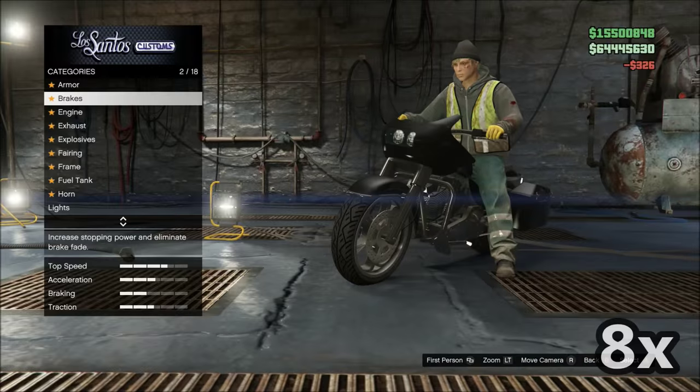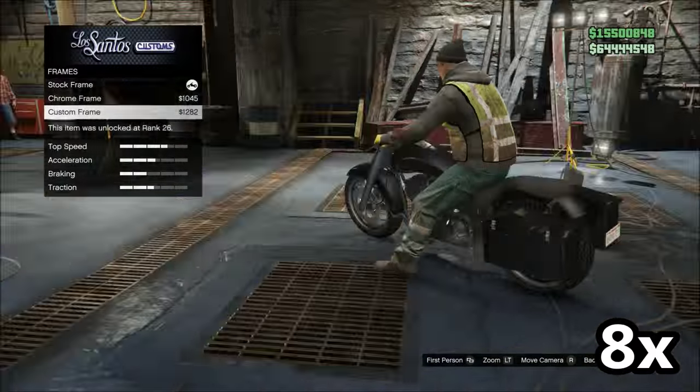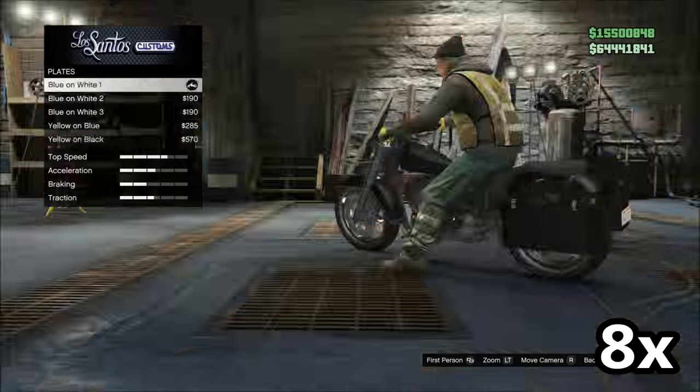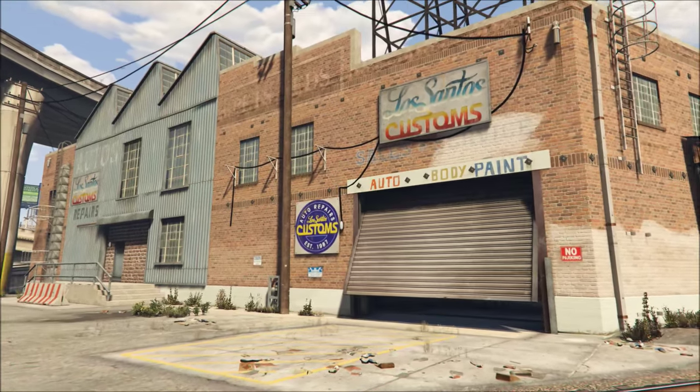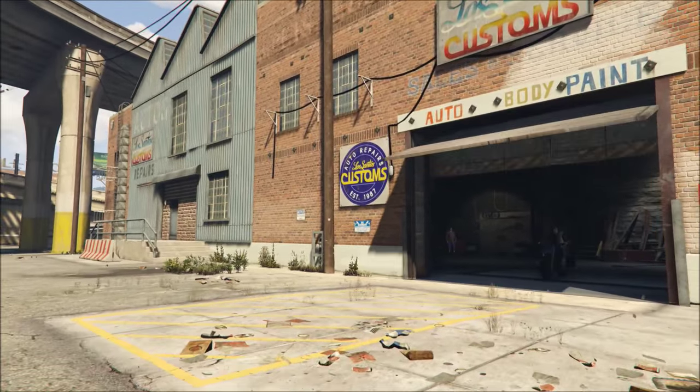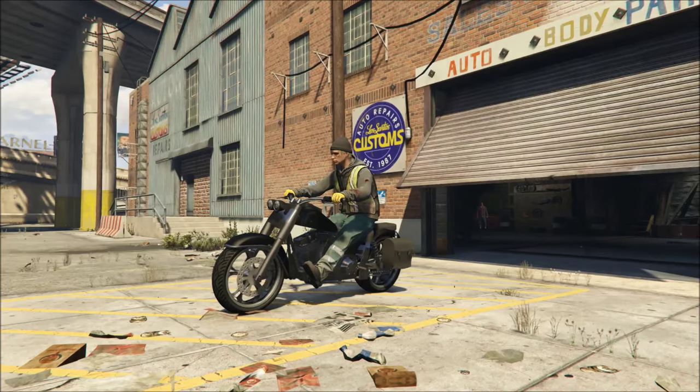I'm just going to speed through the customization options for you guys right now. There's a lot of stuff you can do to this vehicle — you can customize the saddlebags, the headlight harness, the body, the gas tank, parts of the trim. There's just a lot of things you can do, and this may very well be the most customizable motorcycle in the game. You can make this motorcycle look really, really cool.